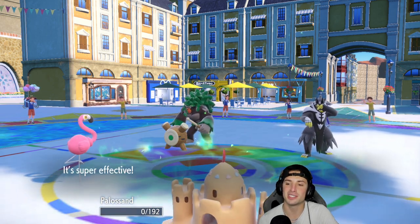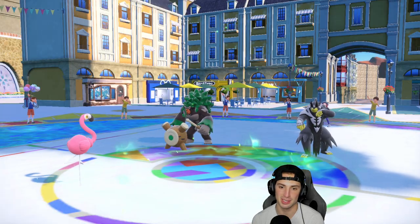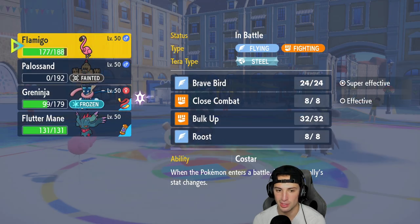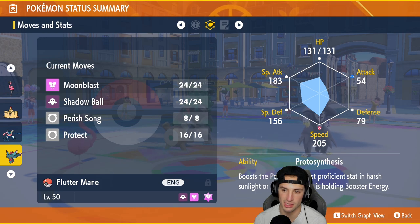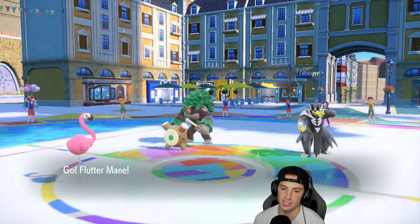That's why this Pokemon is so good - I'm plus six on defense, and only because these moves crit is he able to do big-time damage to me. But Flamigo was able to Co-Star. It doesn't have a Citrus Berry anymore, but I can still rock after it. Flutter Mane comes in with speed boost. Let's get cooking - love Greninja from late game.